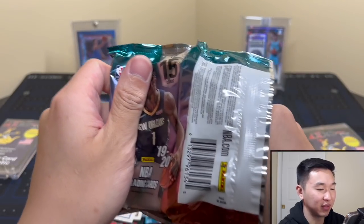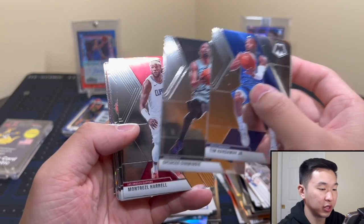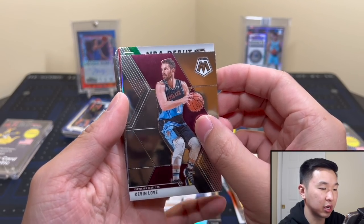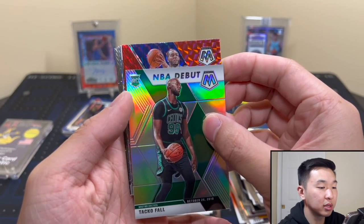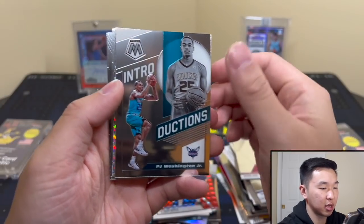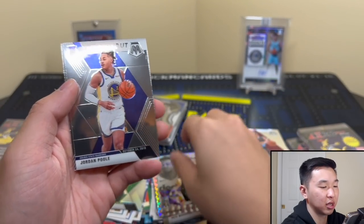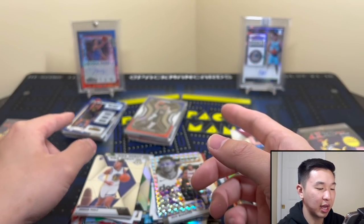Come on mosaic — give us some magic. 19-20 mosaic, this is a big pack. Let's find out. Kevin Love, Taco Fall — it's a start! Alec Burks, PJ Washington, CJ McCollum stair masters, Cam Reddish, Jordan Pool — oh that's pretty nice actually. And our final one — Goka. A lot of these packs have very low hit rates and it's tough to pull hits.